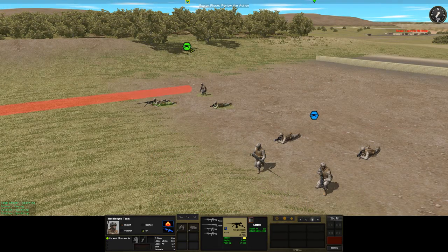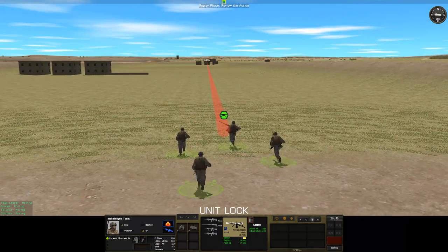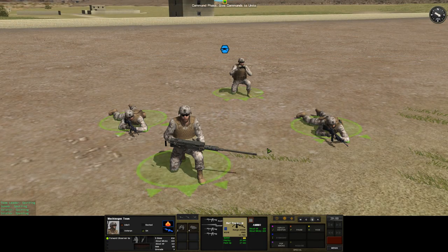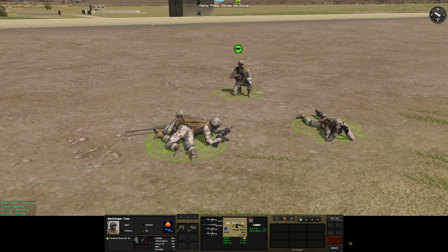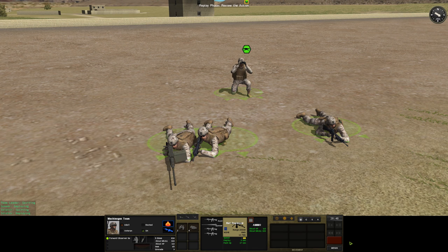Heavy weapons have two in-game states: they can be deployed, or they can be not deployed. As a general rule, when they're deployed they can shoot but they can't move, and when they're not deployed they can move but can't shoot, which makes sense. Non-deployed weapons will have the words 'not deployed' written over the silhouette on the unit card. To deploy them, we simply go to the special commands tab and click on 'deploy weapon.' The team will then start setting the weapon up — the soldier activity text on the left will say they are deploying — and it will take roughly the time indicated below the unit card to set up. This can vary considerably from weapon to weapon; it's obviously a lot quicker to throw a tripod down and stick an M240 on it than it is to set up a TOW launcher.